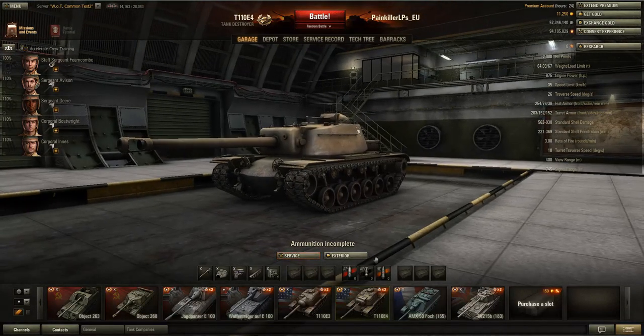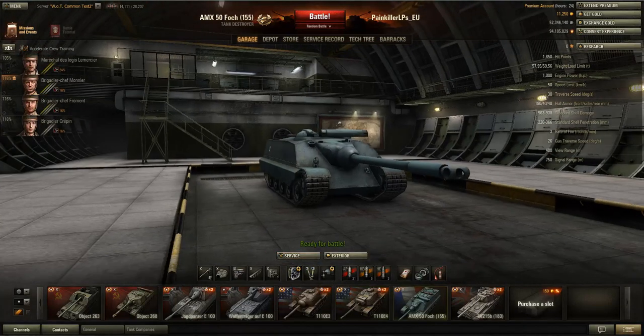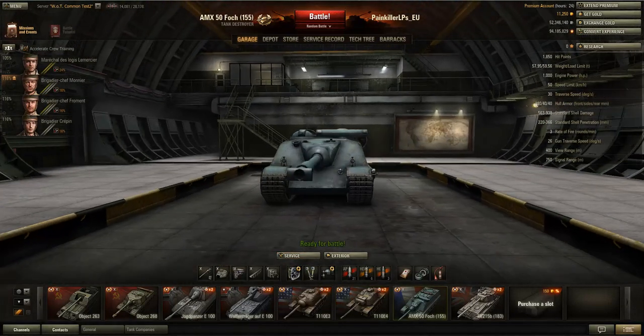Talking of the E100, I think this nerf to tier 10 tank destroyer guns will also indirectly benefit the E100 heavy tank, because now the E100 does exactly the same alpha damage per shot as the tier 10 tank destroyers. Now that the tank destroyers don't do 850 damage anymore, the E100 will be a really important damage dealer on the battlefield as a heavy tank.